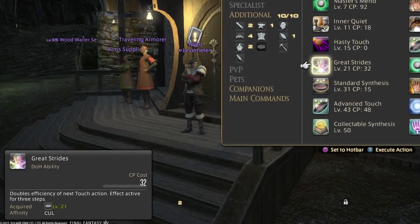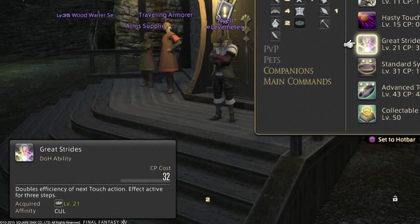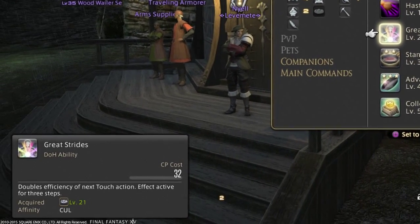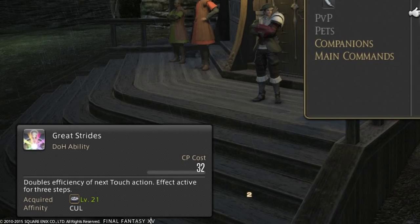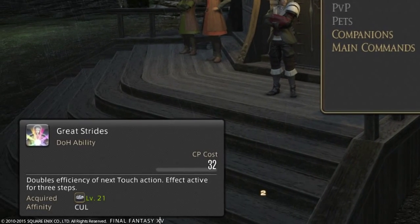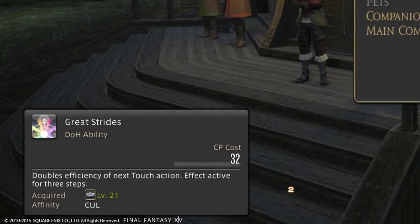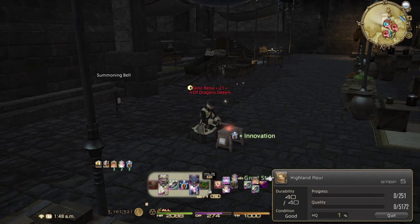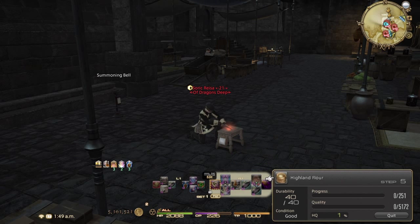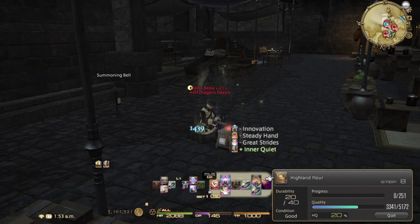We're going to go over one of my favorites — I call it the Great Strides Power Combo. Great Strides is an ability all your jobs got at level 21. Because of its relatively high CP cost it wasn't very useful back in the 20s, but now it is. Once you get your CP past about 340 total, you can take a craft 15 levels or more lower than your current level and power through to 100% HQ without CP or durability juggling. If your CP isn't quite 340, crafting food like Booyah Base can bump it up — check the meals section on the market board.